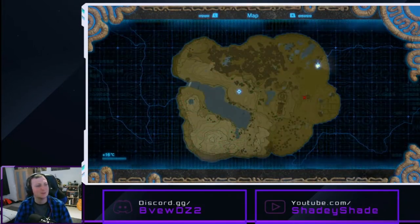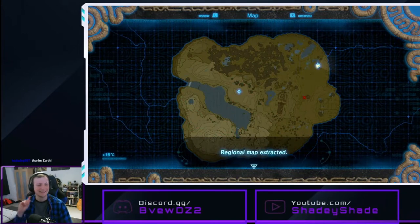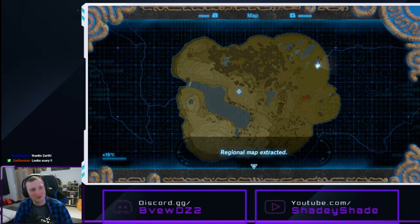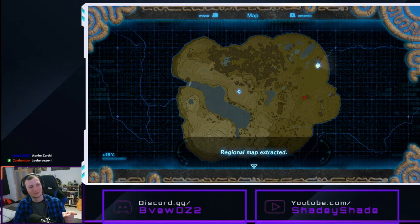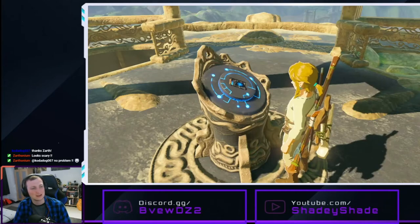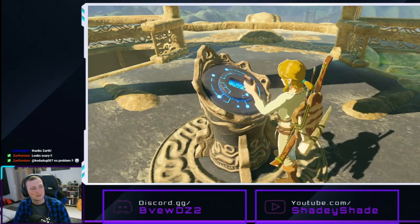Please actually give us a real map. There we go. Got it. I'm a smart cookie. So if we go to these monolith things, we can upgrade our tablet thing to get a map. Beautiful.